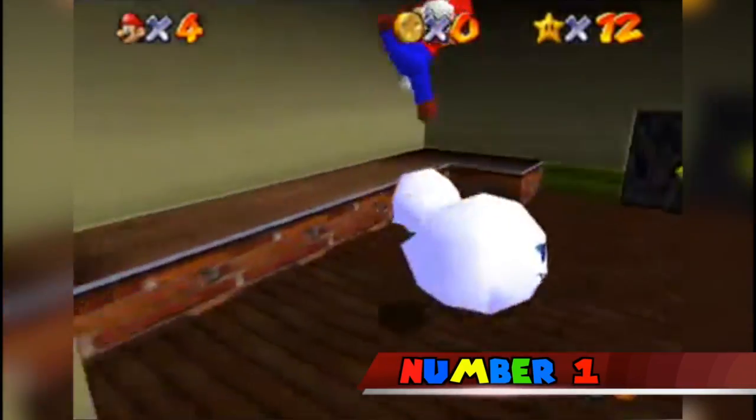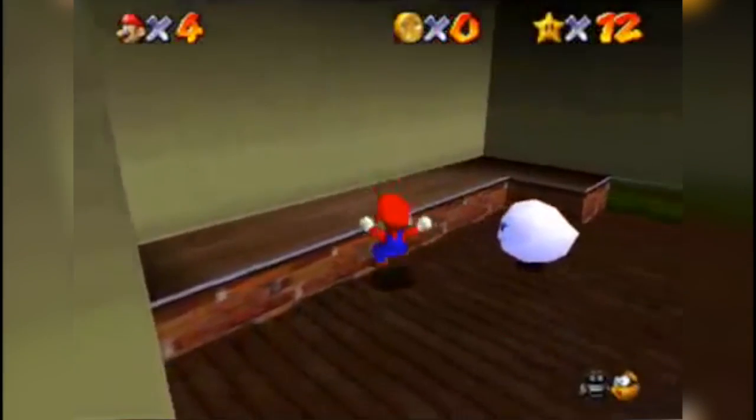Number 1. Boo's creepy laugh is actually just Bowser's laugh sped up.